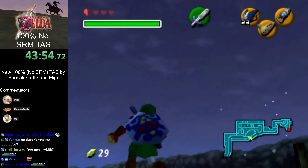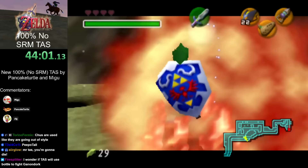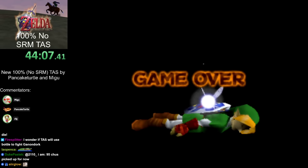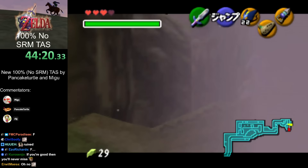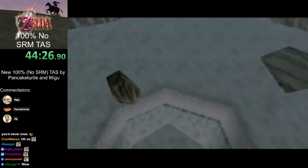Octoroks get megaflipped. Oh no, we died. Tragedy — all will happen now. But this is actually important because it allows us to make it into Zora's Domain before it turns day. We made the entire Death Mountain section and Zora's River section without any Sun's Song, and it's still nighttime for the skulls we need to get after this.